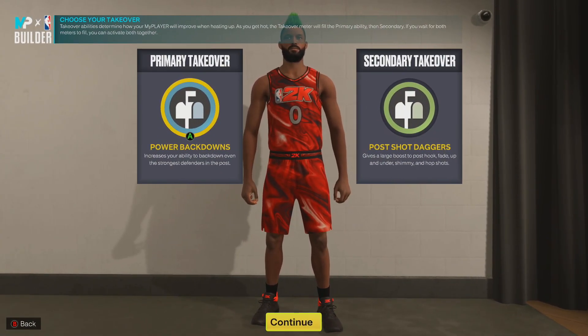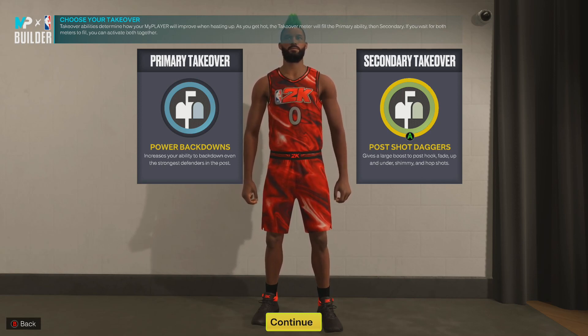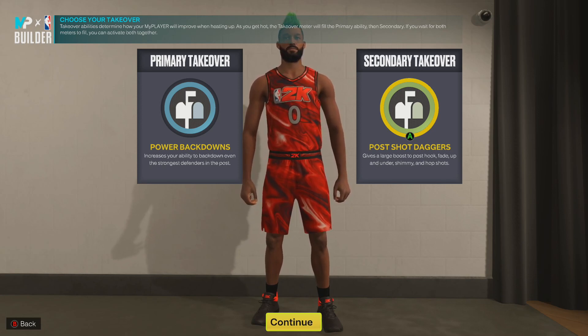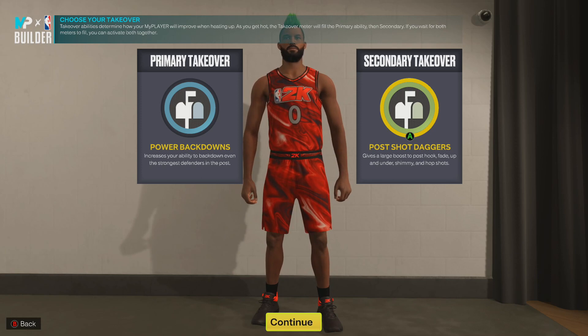Primary takeover: Power Back Downs. You have the ability to be a strong post-up scorer — you can get the back-to-the-basket drop step, be a big man like Shaq. But not only do we give you the ability to be like Shaq, we also gave the ability to be like Kareem. You get post hooks, post fades, up and under, shimmies, and hop shots. How do you guard somebody that can dominate you under the rim but also dominate you in the mid-range? I may have just broke the game on the center build.